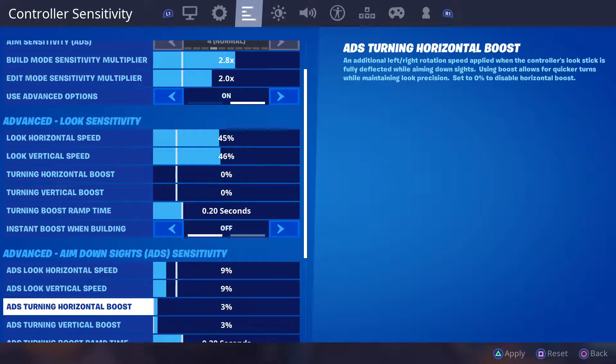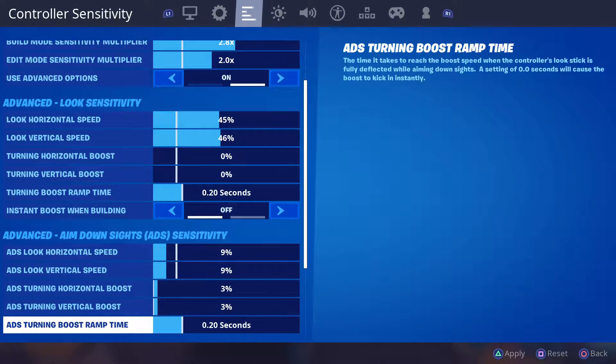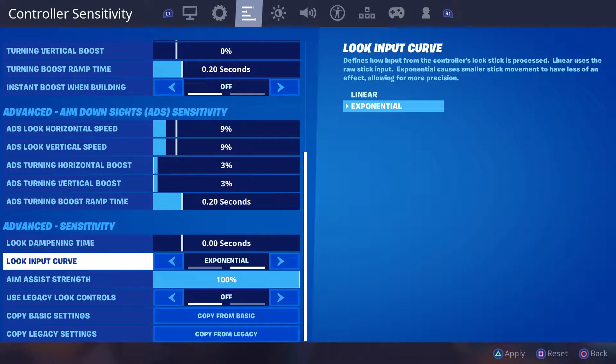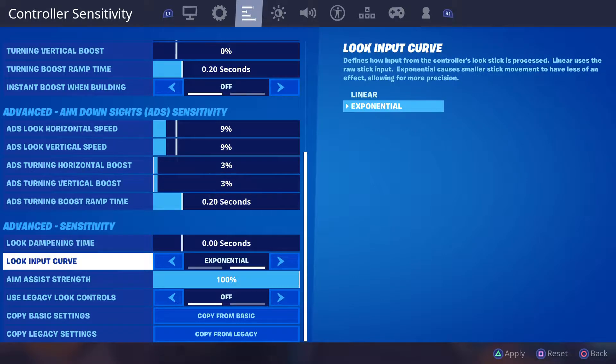I put a little boost on here because I run a low ADS sensitivity, so it boosts after I hit the stick all the way to the rim. Dampening Time is how long it takes for your sensitivity to reach top speed after moving the stick. I put that at 0 and it feels a lot better.